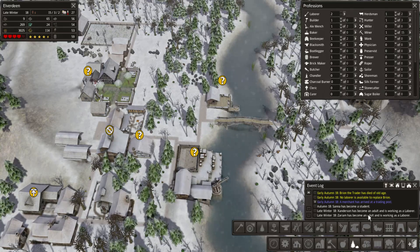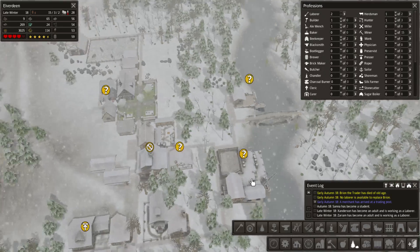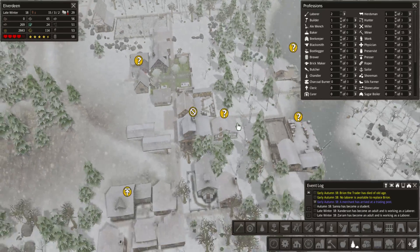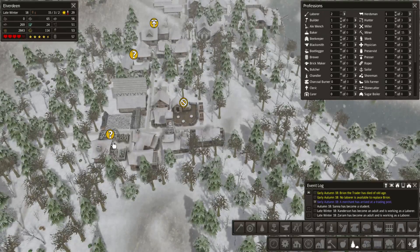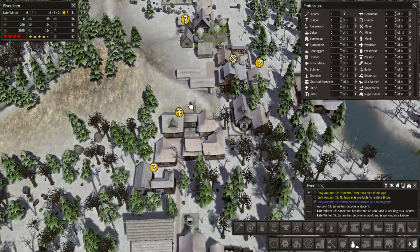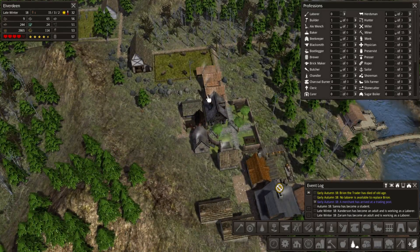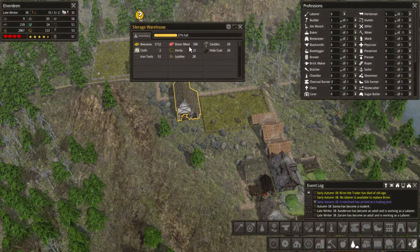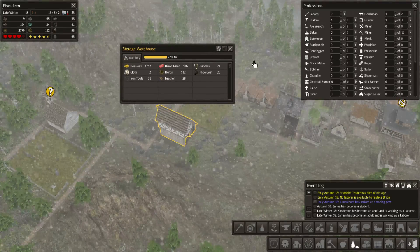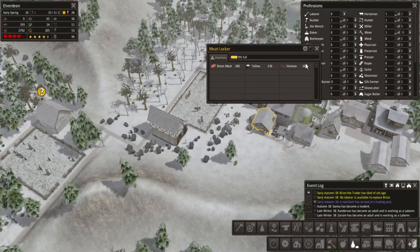We got two new people — what do we do with those? We will need a herbalist, and let's get a butcher for now so he can get rid of all the bison meat. That's actually less bison meat than before — does it go down, or did they move it to the meat locker? I'm not sure; it's possible they just moved it there.